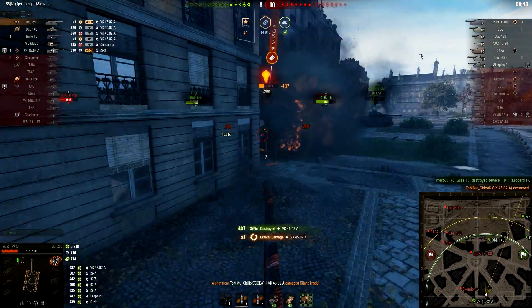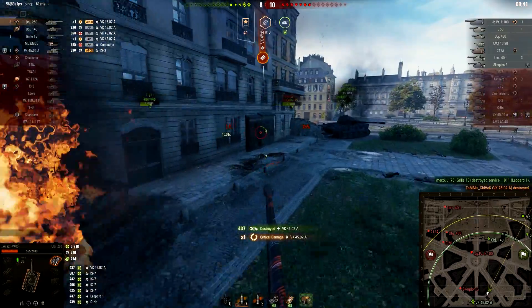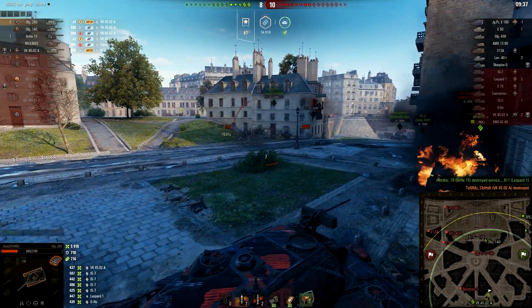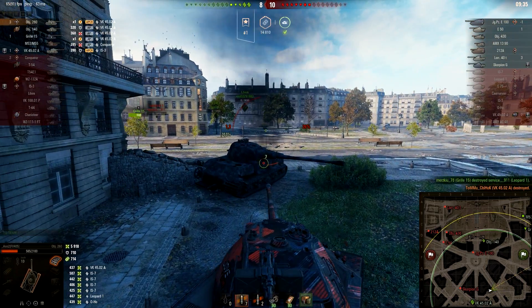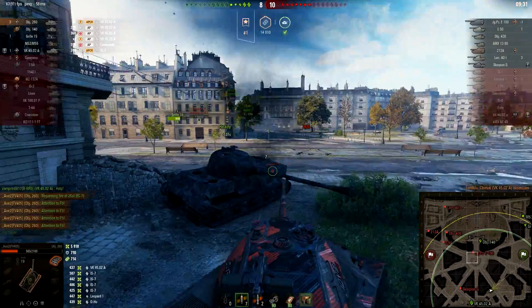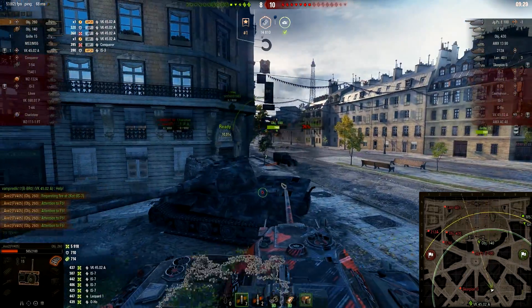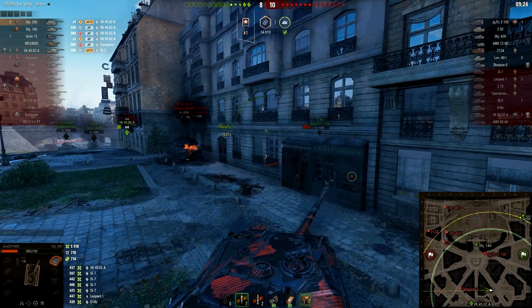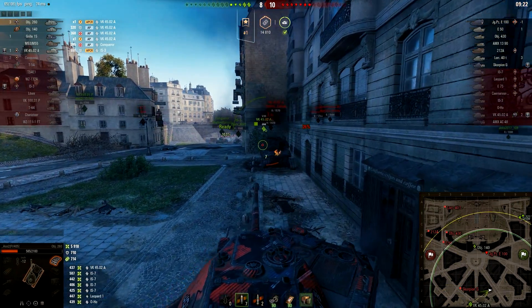This is how the new T-55A is looking. I really dig the mobility upgrade and the aiming time buff, and the better turret helps survivability. Working hull-down positions with only minus 5 degrees of gun depression can sometimes be tricky. Anyway, this is the buffed T-55A on Supertest at the moment — and keep in mind, everything is subject to change.